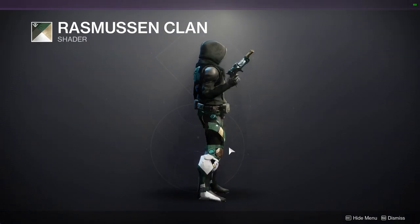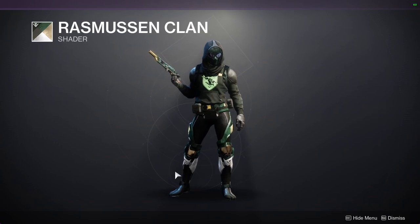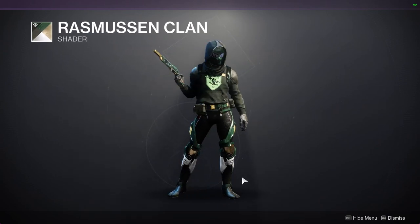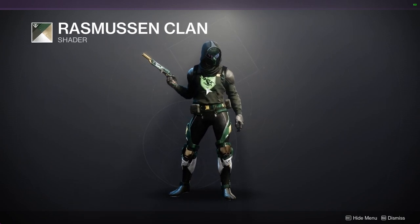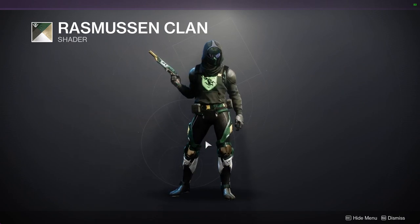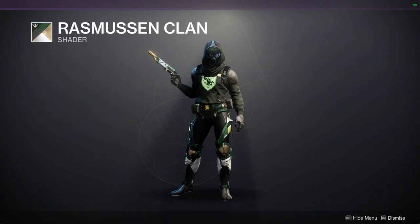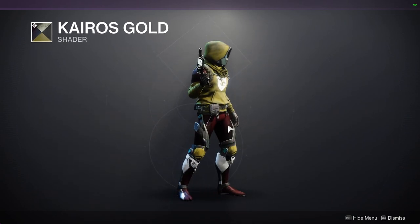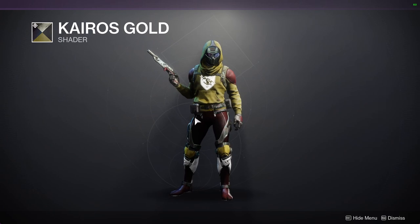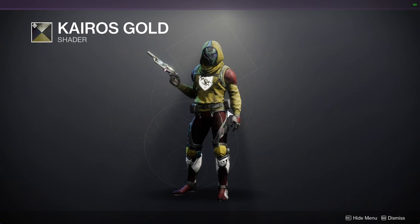You should definitely pick up the Rasmussen Clan Dog shader because I know a few people want to get it. It looks super cool with the setup I have now. Usually this shader has a really bad yellow — not the gold that looked cool, but a literal yellow that looks really bad. But when you're combining it with certain pieces, like this right here, it looks super cool. We have Cairo's Gold — I love the red, I just don't like the yellow. I would still say pick it up because if there is red in there you can find some armor sets that only have the red.